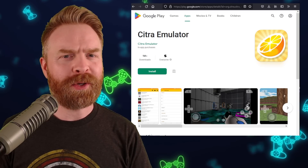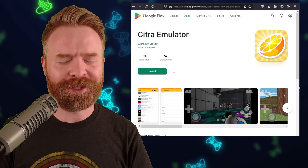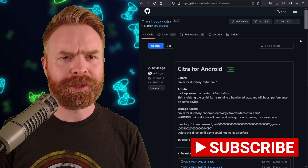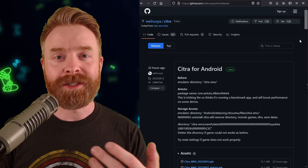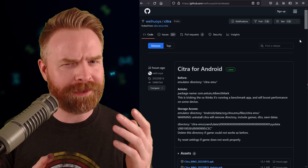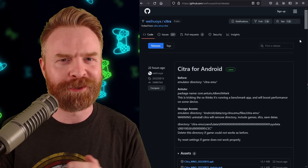Next up, we're talking about Nintendo 3DS emulation on Android with Citra — just not the version available on the Google Play Store. We're talking about the fork of Citra designed for performance as opposed to emulation accuracy. It's free, it's open source, it's on GitHub, and I'll drop a link in the description below. It's called Citra MMJ.